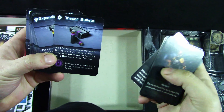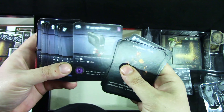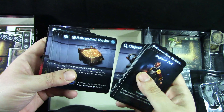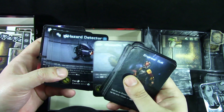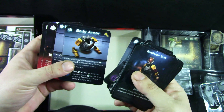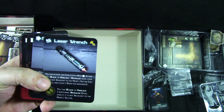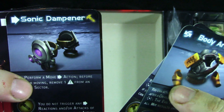Then we get item cards: tracer bullets, expanding bullets, sensor bullets, anesthetic, tranquilizer, acid vial, flamethrower, Bengal flare, grenade, battery pack, object detector, advanced radar, adrenaline injector, quantic visor, hazard detector, smoke bomb, jet pack, combat drone, body armor, and laser wrench, sonic dampener. There's just too many cards.